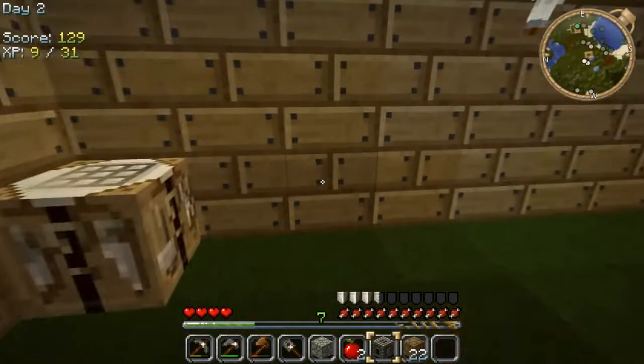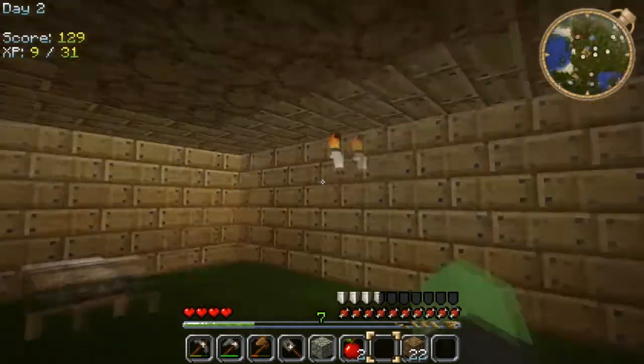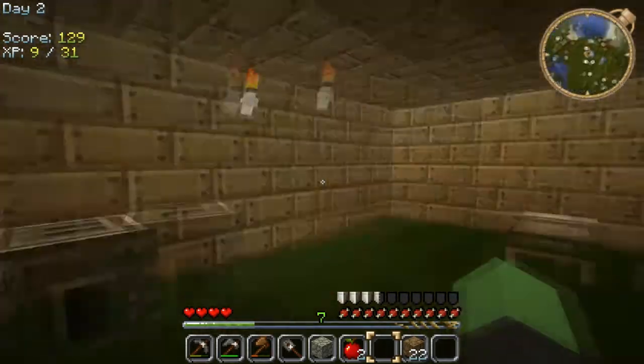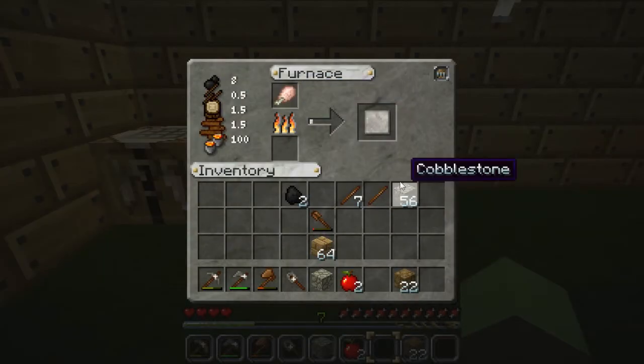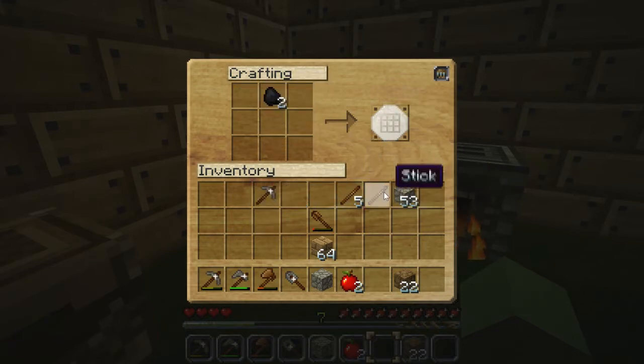I'm going to stick one coal in. I think this just tells you how good the fuel is — different types. You've obviously got coal, which is not too bad, and lava is like the best. What the hell is that noise? It's like a horse outside. Anyway, let's just cook this real quick. I might actually make myself another pickaxe because it will probably break by the time I get down into the depths.